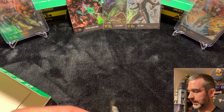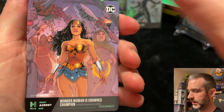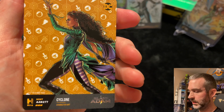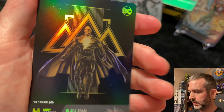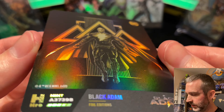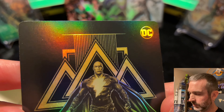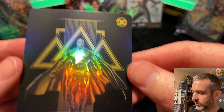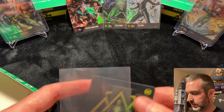Pack number four from the left. Common Toyman. Uncommon. Uncommon. Common. Uncommon. Common. Superior. And there's a legend from the Black Adam set — Black Adam. The print quality on these cards that have a lot of black is a little lacking at times, so we can see some horizontal lines and something going on up here — didn't quite print right. It's a little bit of a bummer. They're well designed, great looking cards, it's just unfortunate that the print quality on some of them is not quite as good as it could be.